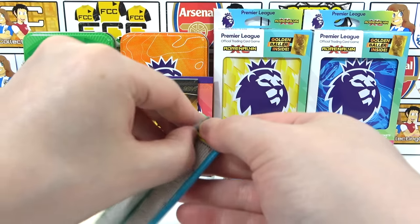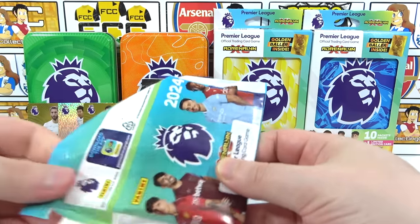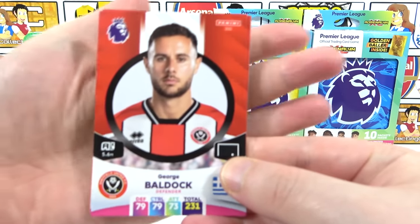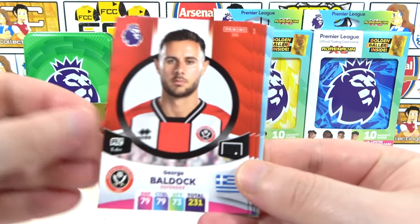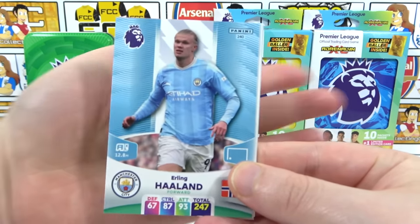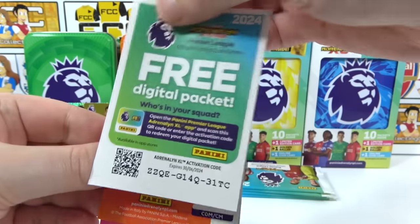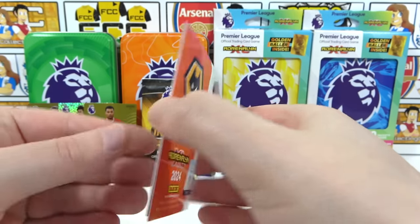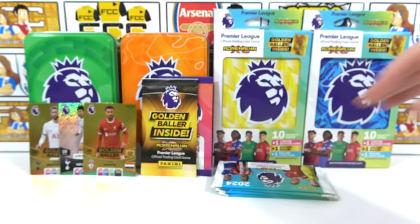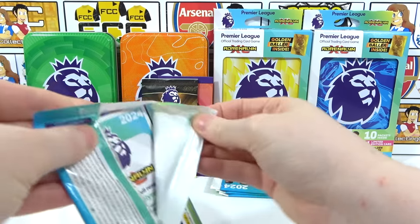We still have packs left — imagine getting two golden ballers before the guaranteed golden baller pack! Sixth pack: George Baldock, Trent, Wayne Hennessy — and Haaland again, that's a Haaland in each tin. There's the code. Inserts: Ultrasonic Robinson and a Precision Neves. Come on — can we get an Adrenaline Rush? I want to see some honeycomb!